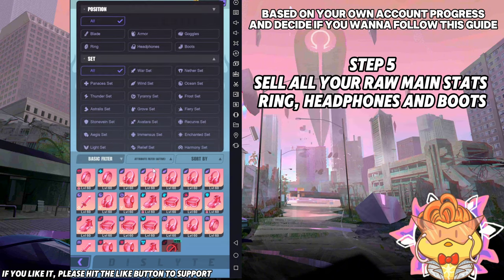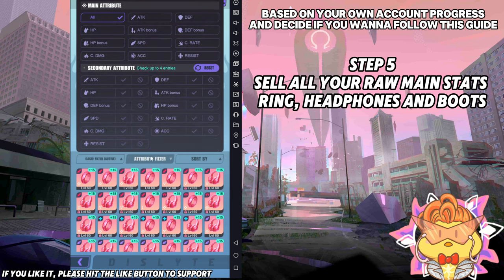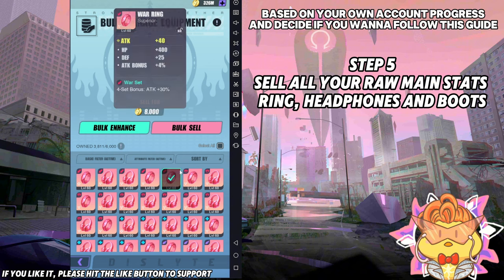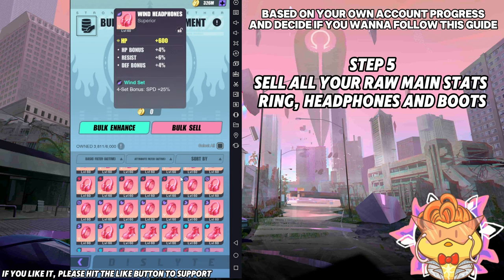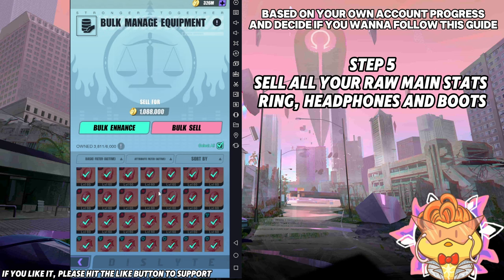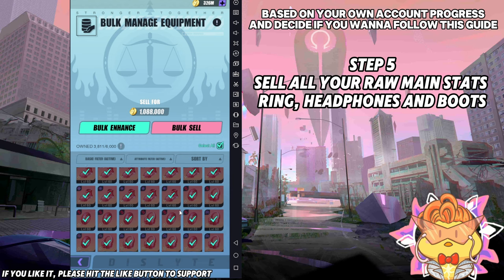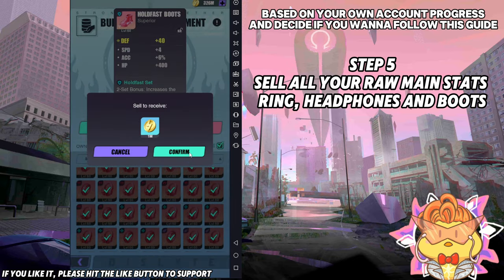So you just tick them. Select everything else. Double-check if you have anything enhanced here before. If there's something enhanced, double-check: is it something you are currently using or is there a specific use for it? If not, just box-sell it. One million gold — easy peasy.